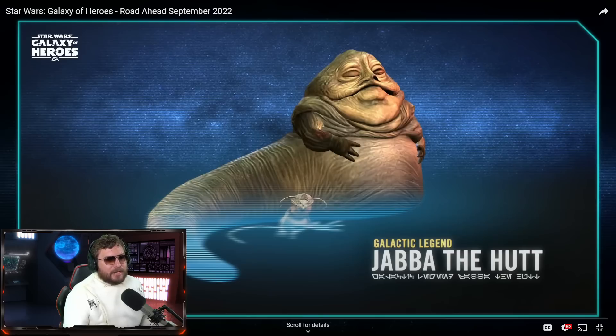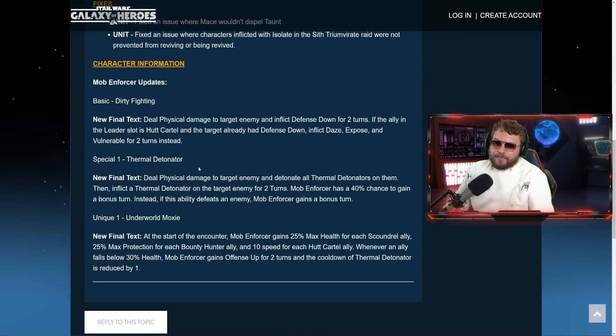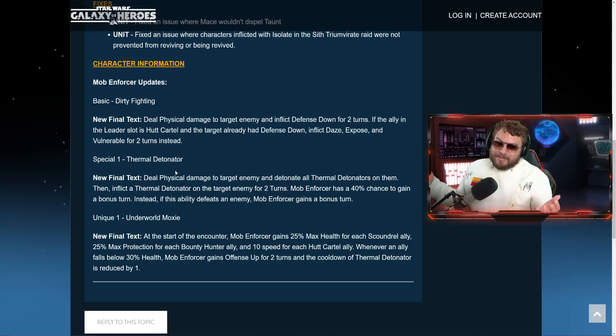One more thing — the Mob Enforcer rework. Mob Enforcer is one of the garbage characters in the game, and you're going to have to gear it up for Jabba the Hutt. They don't have an omicron — they're just going to make it usable. How usable? We'll have to wait and see. Mob Enforcer is part of the Hutt Cartel.